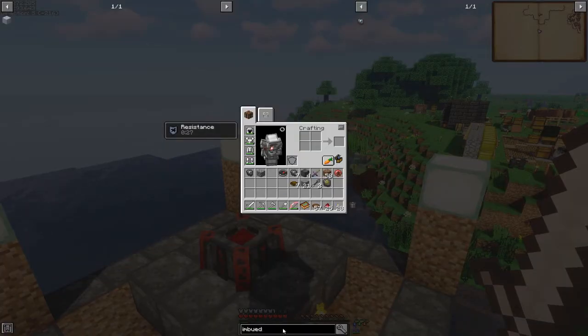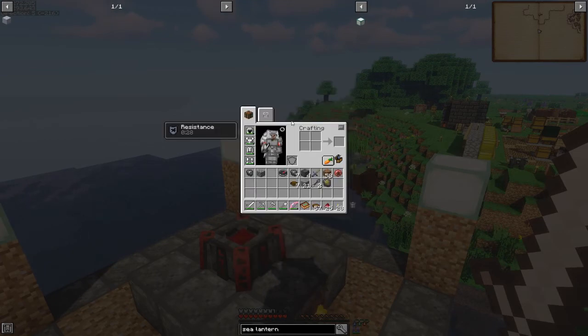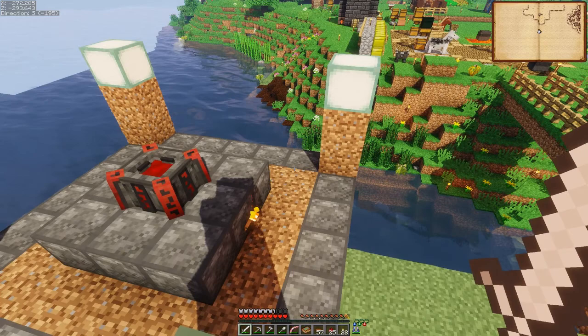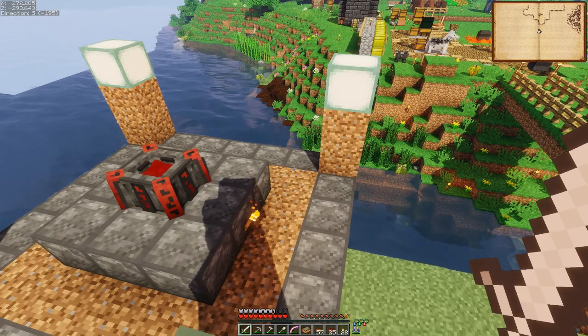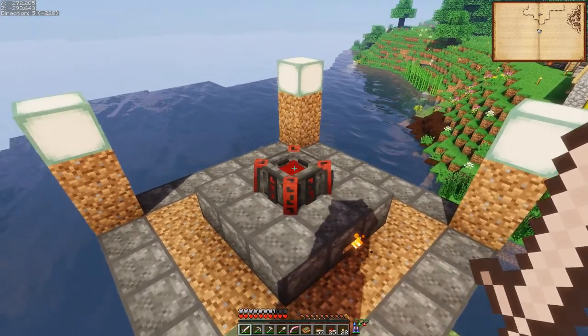You need 16 Prismarine Shards and 20 Prismarine Crystals. The Shard drops are a little less common than the Crystals, which works out well. Of course you'll end up with some raw fish too, which you could cook, throw at stuff, use to tame parrots — whatever you want to do.